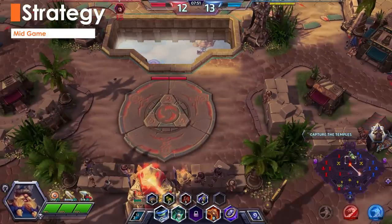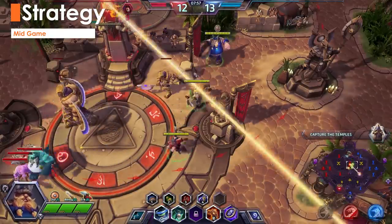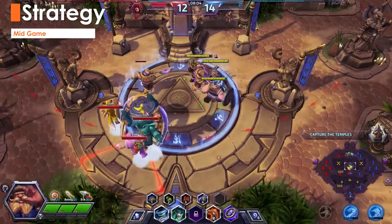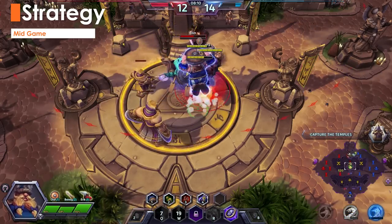At this point, you should be at or near level 10 and your overall goal should shift from making sure to stay apart and collect experience to grouping up, securing merc camps, and winning teamfights. There's no alternative now, so make sure you're at every objective from this point on. If you haven't reached level 10, I suggest remaining in separate lanes until you're ready to select your heroic ability.